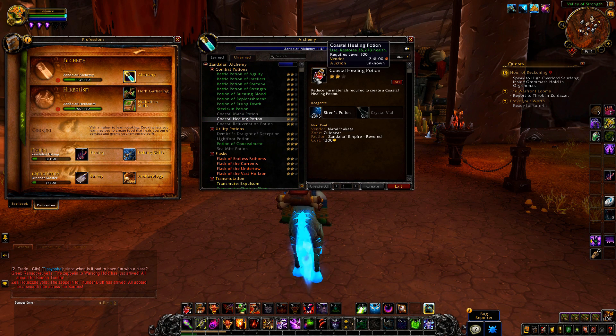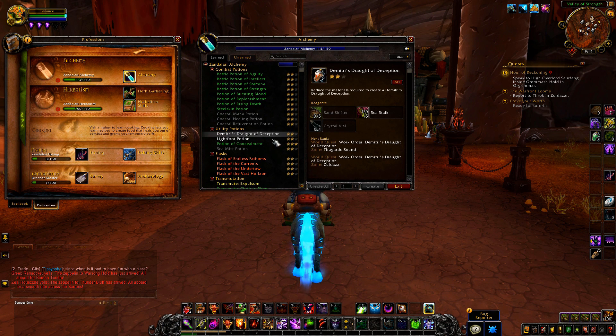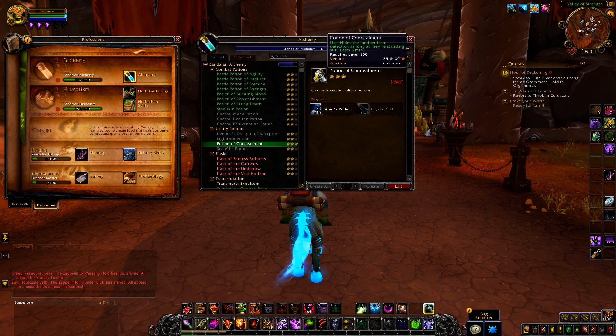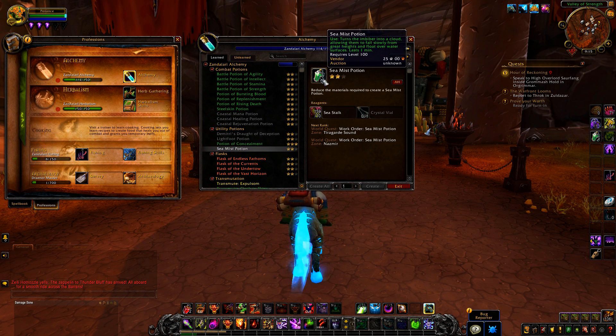You've still got your traditional mana potion, your healing potion, and rejuvenation potion. There are four utility potions: one gives you invisibility for 18 seconds, one gives you faster movement speed, one basically increases your stealth — good for rogues, any stealth classes like a druid, or even shadow melding as a night elf. And you've got the Sea Mist potion, where you turn into a cloud and can slow fall from heights, float over water, etc. You can't use a mount with this, so think of it like a priest levitate sort of thing.